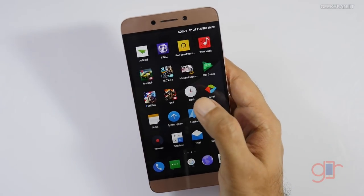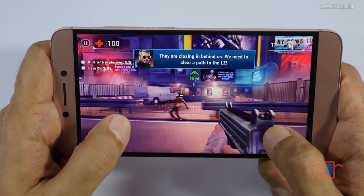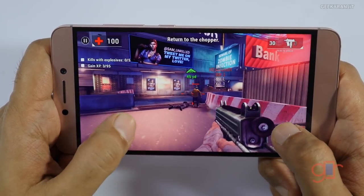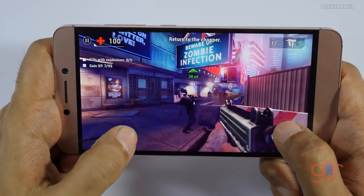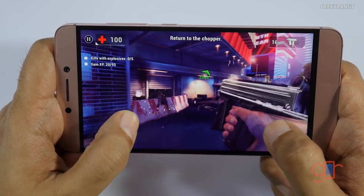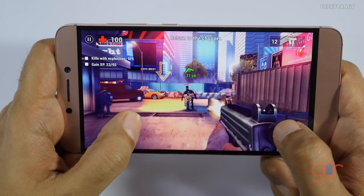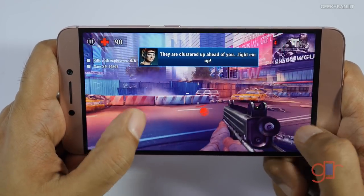Let's start with a casual game called Unkilled, then move to heavier games. In Unkilled you just shoot zombies — it's a simple game. As you can see, it's running without any issues, and I don't think this game should be a problem for this device. It's running really well without any issues whatsoever.